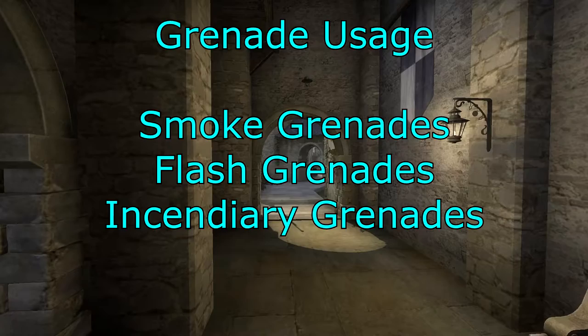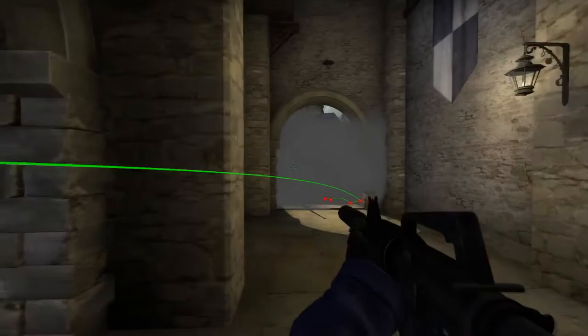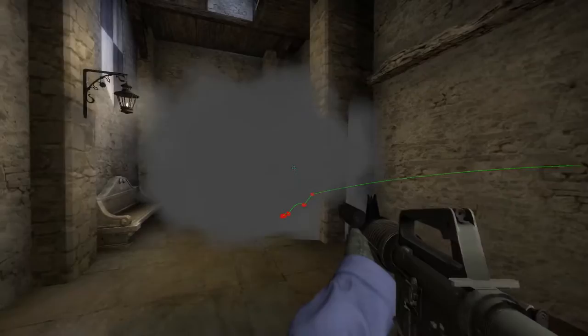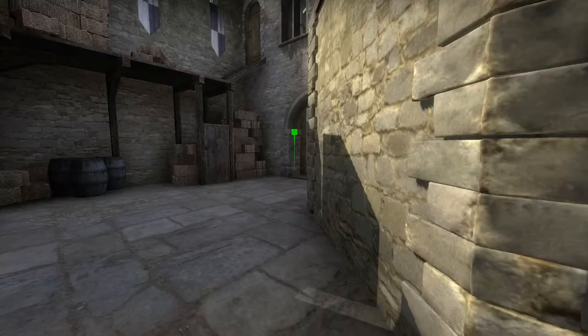Now let's have a look at grenade usages — smoke grenades, flash grenades, and incendiary grenades. You can throw a smoke into the last doorway — not particularly effective unless you think they're going to push, but it can slow them down. From the haystack you can throw a smoke here, which is a much better smoke. It does give them position at the bench, but it's not too much of a gain, and you can use it to retreat if needed.